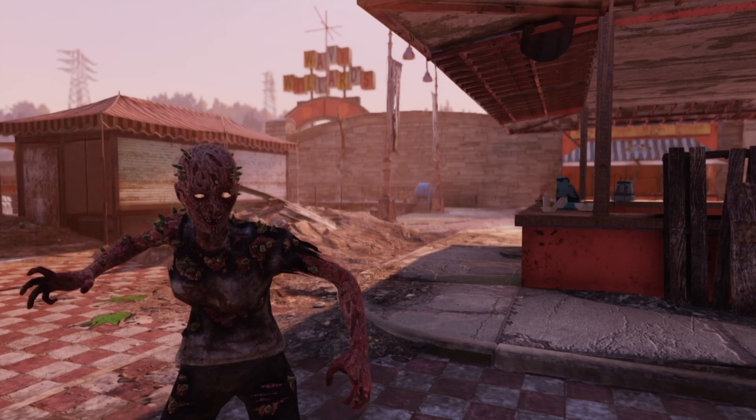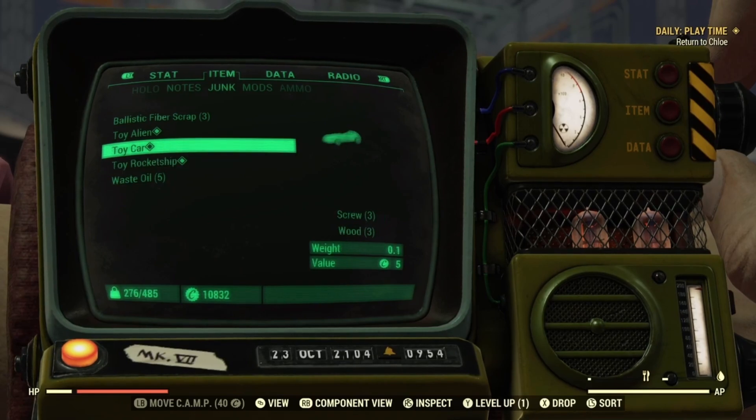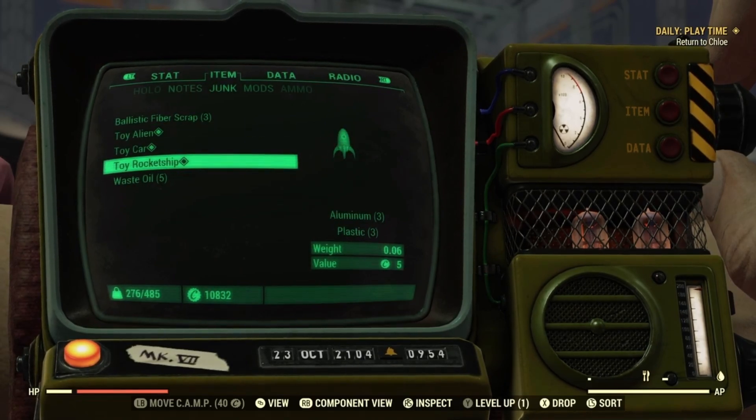Let's say that you did get the right quest. You will notice that you got three different toys in your inventory that are quest items. What's so special about these quest items is the game doesn't actually let you break these down. Meaning that these items that are actually junk and have junk in them, you could use infinitely because the game isn't going to want to break that quest down. So you want to make sure that you actually don't turn these in, because this is how we're going to do the glitch.